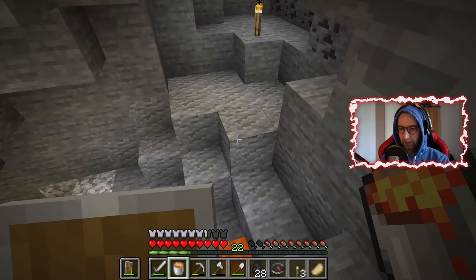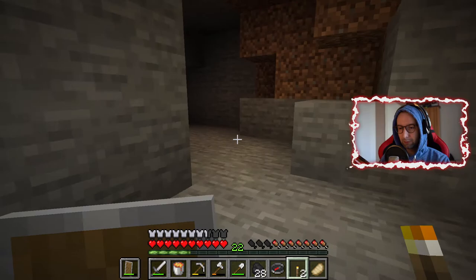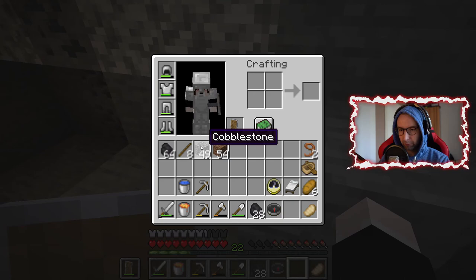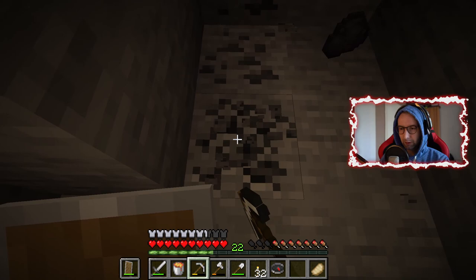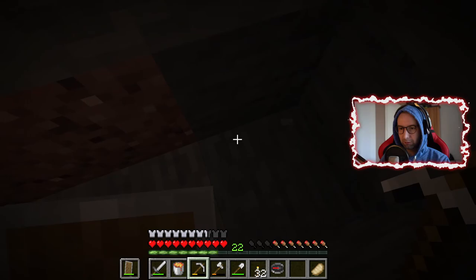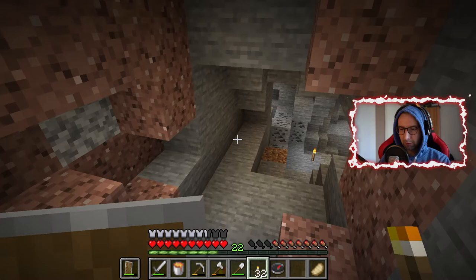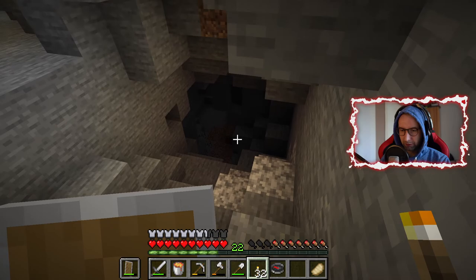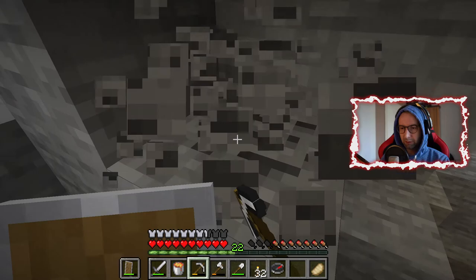Take a bucket of lava — oh no, I keep forgetting I can burn myself with lava. Okay, so where is this going? I have no torches anymore but I have enough coal and a few sticks, that should work out fine. This is my coal episode today because we will need all the material we can find here.